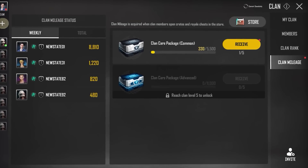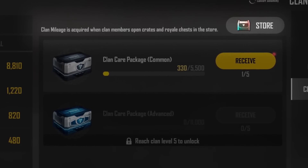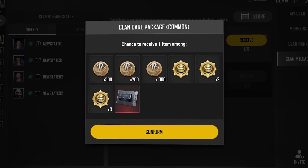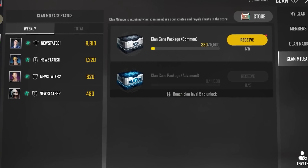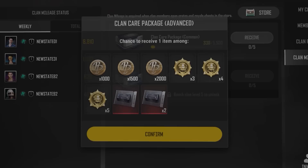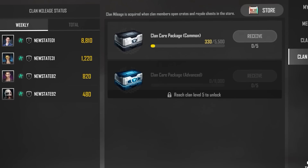Clan mileage has been added, which is increased every time a clan member opens a crate or royal chest in the store. A single open grants 10 mileage points and a 10-plus-1 will grant 110 points. When your clan's mileage reaches the required amount, everyone in your clan will be able to open a clan care package, and a maximum of 5 packages can be saved for later use. Common care packages will be given to clans below level 5, and advanced packages will be unlocked once they reach level 5.